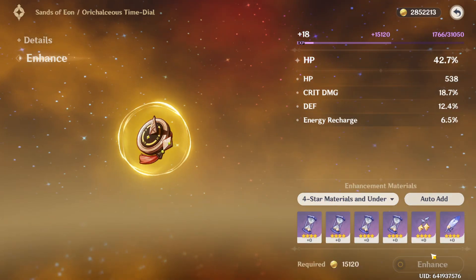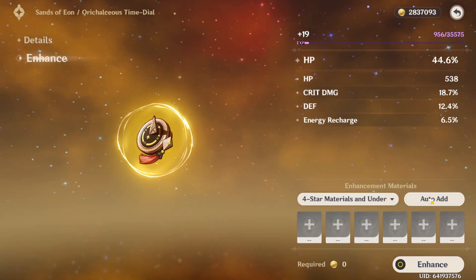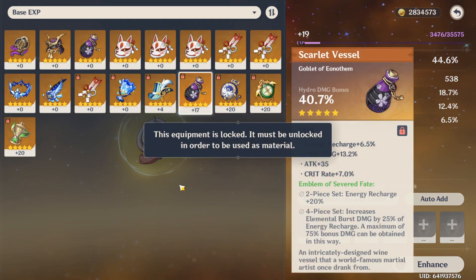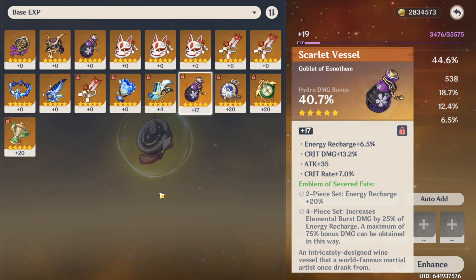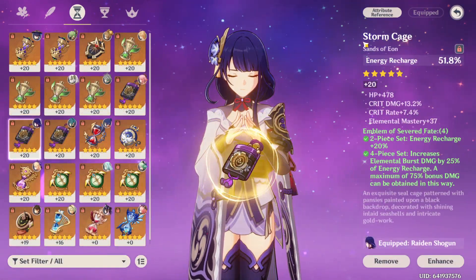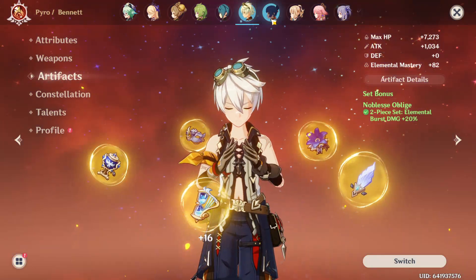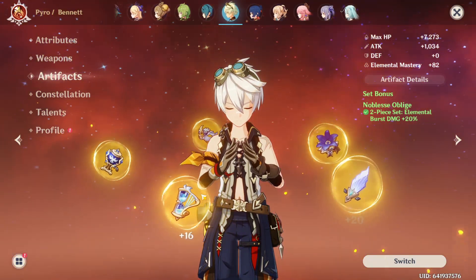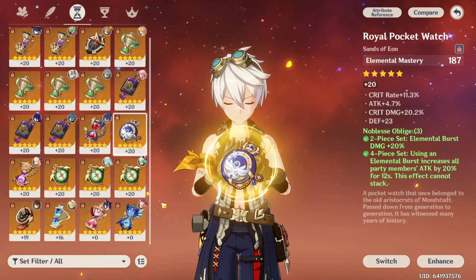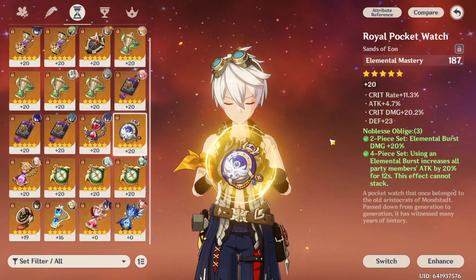I should have enough for a level 20, right? You've gotta be kidding me. You've seriously gotta be kidding me right now. Yeah, this is a decent piece for Yelan. I don't know why this is here. What — what is that, a Noblesse piece? Is that Bennett's? No, it's not. Actually, yes, it is.